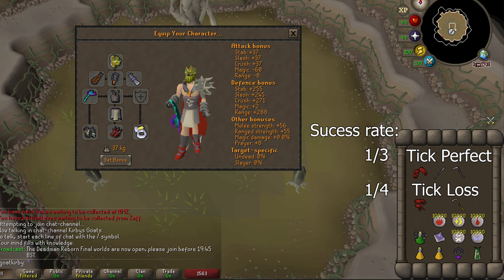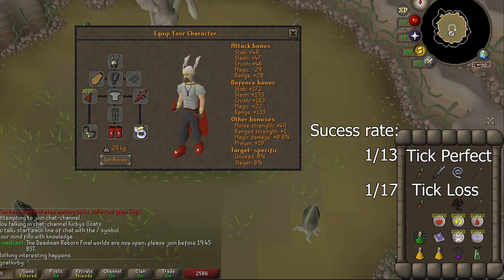For max gear, we use max melee with scythe, claws, and chally. The method that allows for a few ticks lost doesn't bring chally. For budget setup, we use whip, DDS, chally, and BGS. The method that allows for a couple ticks to be lost doesn't bring BGS.